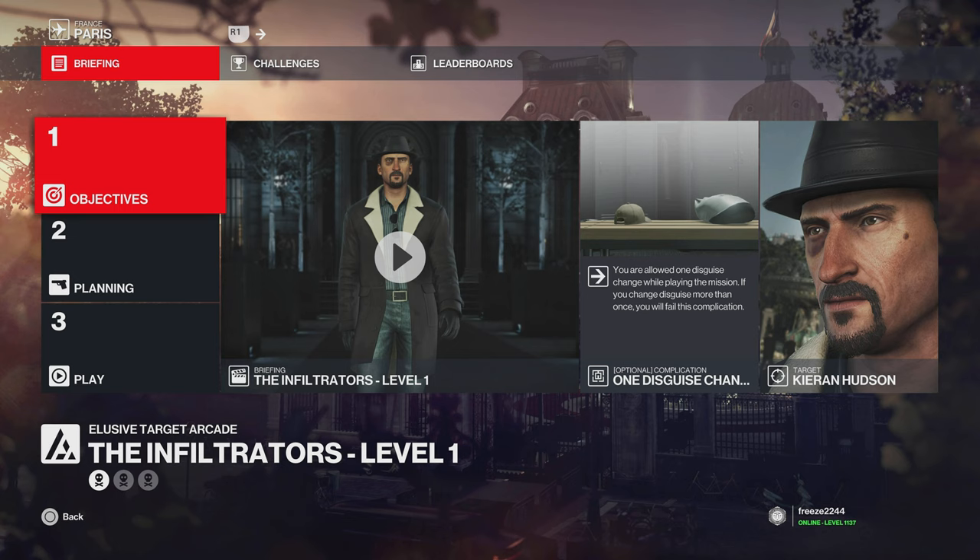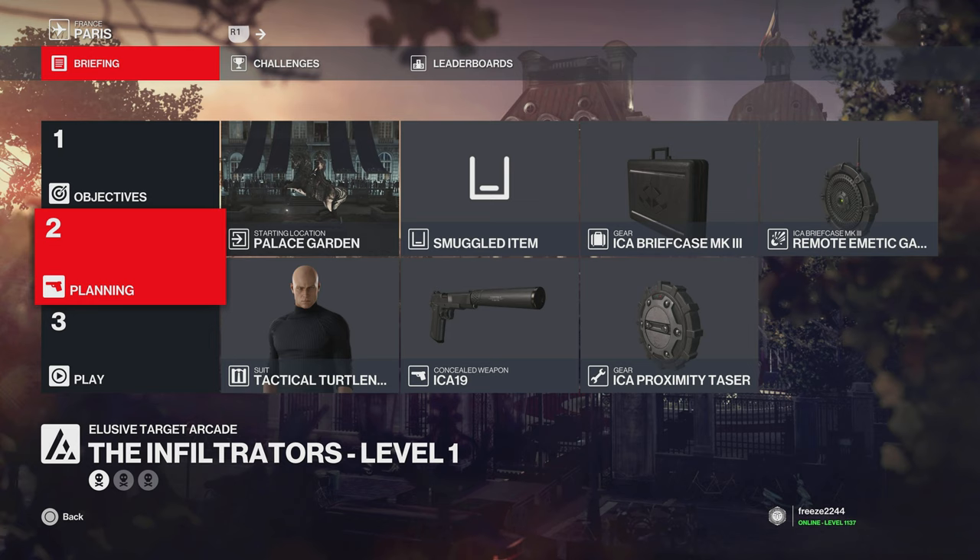Hey, what's up guys, my name is mr32244 and welcome to the Infiltrators Elusive Tiger RK contract. This time we're doing it with optimized routes and equipment. If you're looking for a guide on the default loadout, I'll be leaving a link in the description for that. For this one, from level one we have the Paparazzo, and the complication for this Elusive Tiger RK contract is we're only allowed one disguise change.